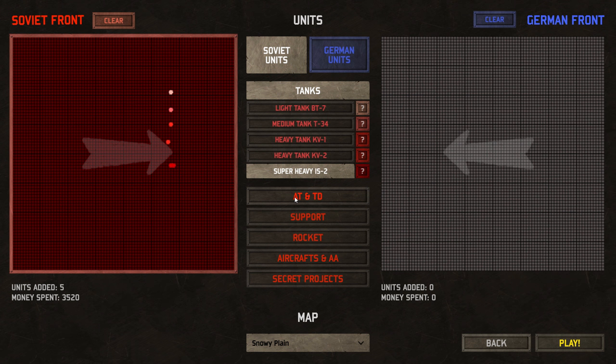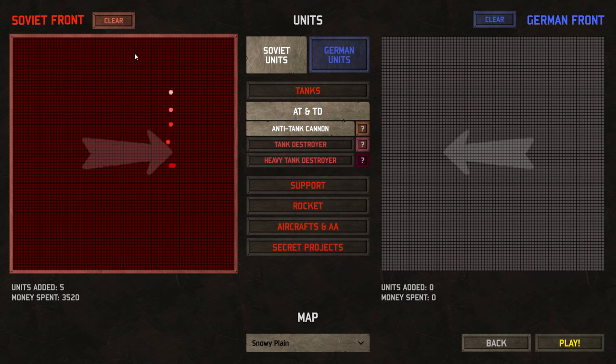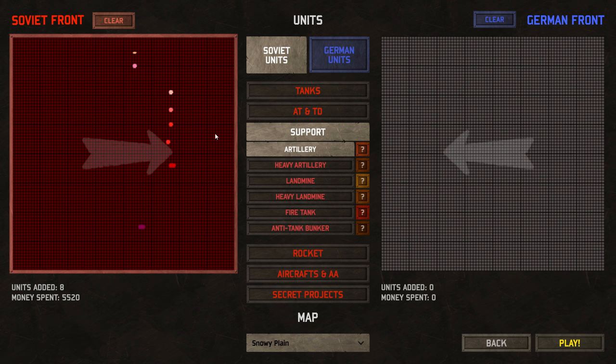No real rhyme or reason to this here. We're just kind of putting everything down as we see fit. Got some tank destroyers and some tank cannons and some more tank destroyers. Got a lot of support, actually. I'm going to put the support up front so that maybe it can do some stuff. The only thing about landmines is from what I've found, like when you put them down, your own guys run over them a lot. So I think I'm going to stay away from landmines right now — we're just not going to use them.